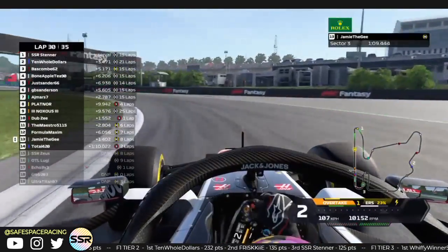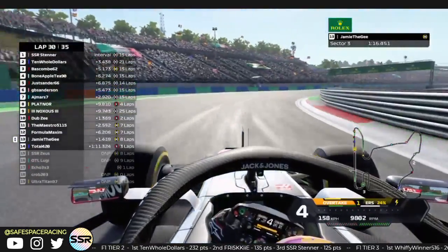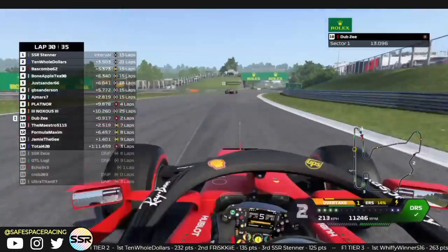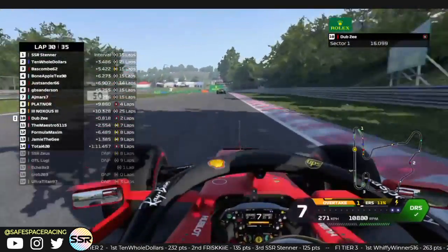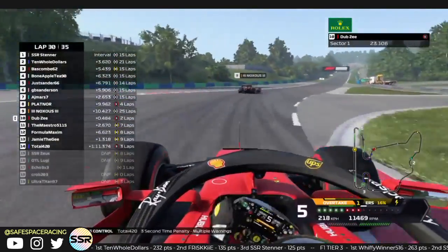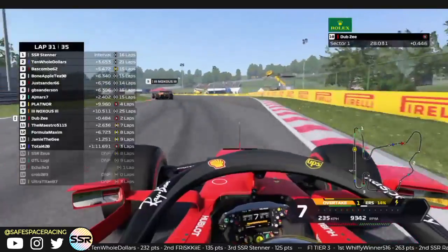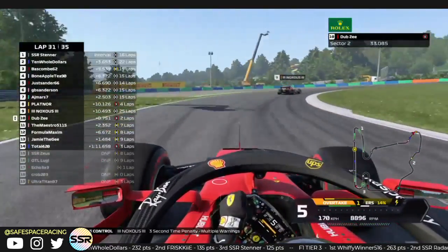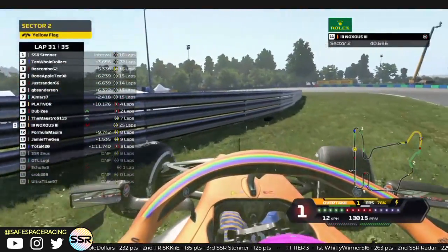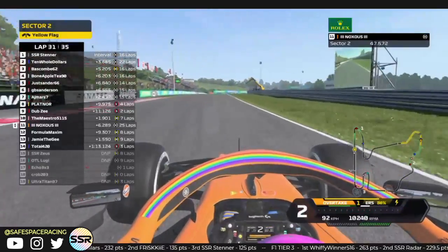Jamie is starting to fall back off Formula Maximum — doesn't have too much ERS to play with. Just needs to settle back into a rhythm. Dubsy is now just within DRS of Knox on fresh softs. Total gets a 3-second time penalty. For the sake of these two I hope they keep it clean whenever the pass happens. Knox goes up on the death curve and spins — he was having a great race all the way through the event, keeping it nice and clean, but he spun.